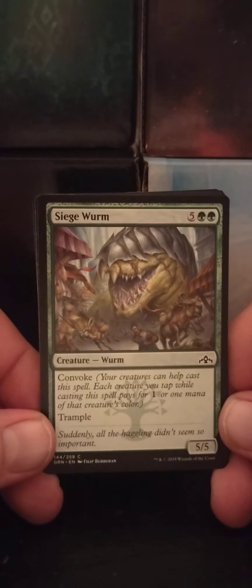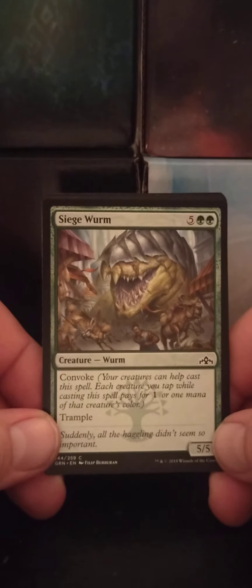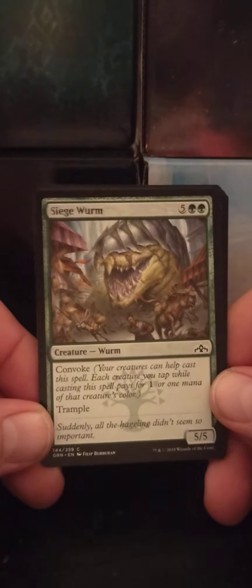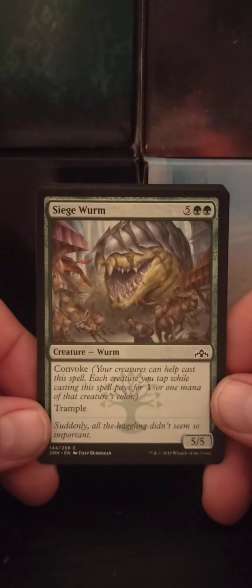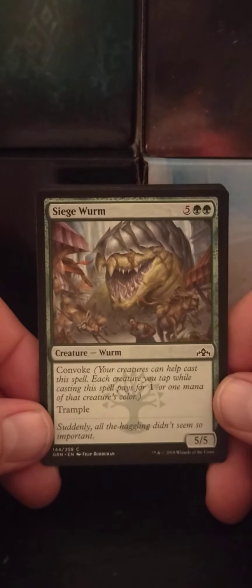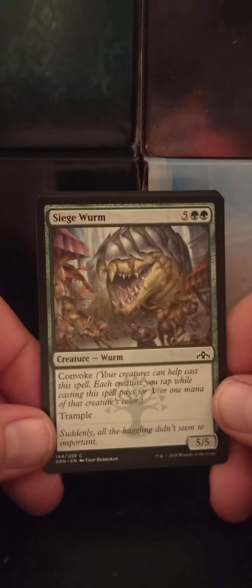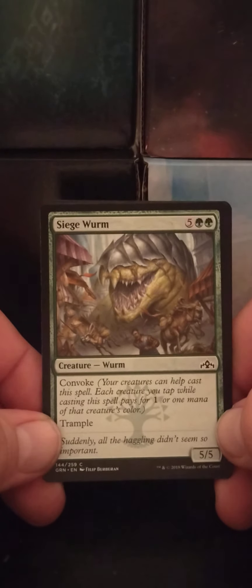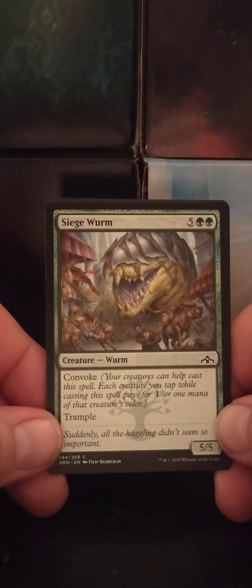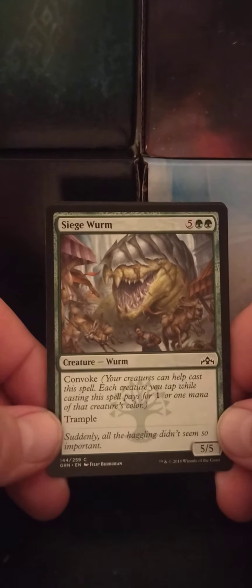Siege Worm — a five green-green Worm, 5/5. Pretty big. Convoke: your creatures can help cast the spell — each creature you tap while casting pays for one mana or one mana of that creature's color. Tap like five creatures and you bring it down to two. Also has trample, which means blocking ain't gonna stop it.